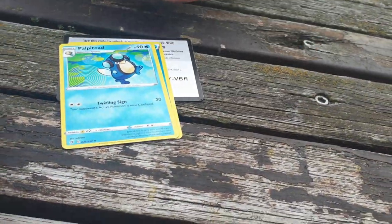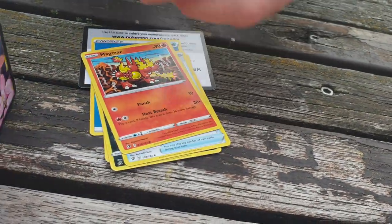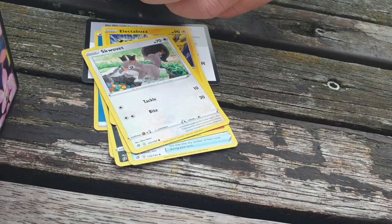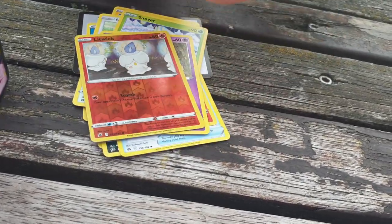Water Energy, Palplatoge, Morgrem, Full Heal, Magmar, Electabuzz, Scorbunny, Natu, Lipwick, Alcremie, and Alcremie.